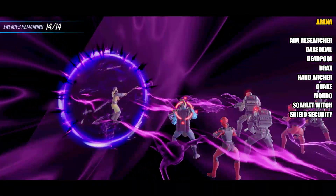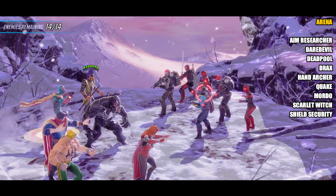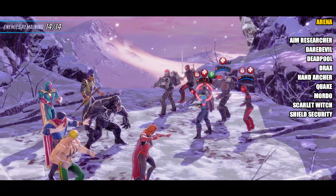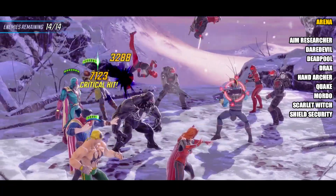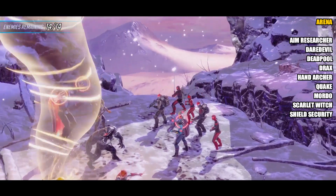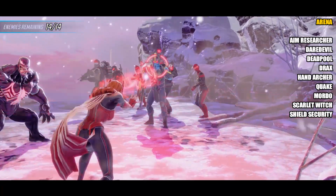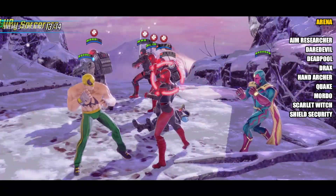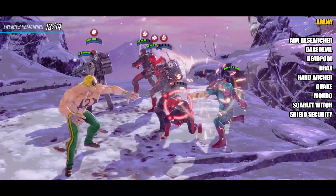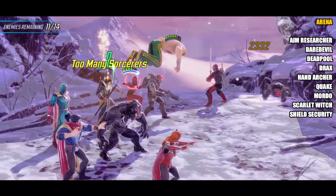When we show off the characters for each of the stores, firstly I'll list them in alphabetical order, and then I'll change that list and swap it around to the priority that I would farm the characters — the most useful at the top and the ones I would farm last at the bottom. For the Arena store you have nine characters in total: Aim Researcher, Daredevil, Deadpool (just recently added), Drax, Hand Archer, Quake, Mordo, Scarlet Witch, and Shield Security.